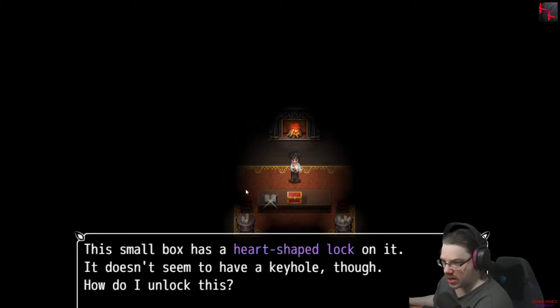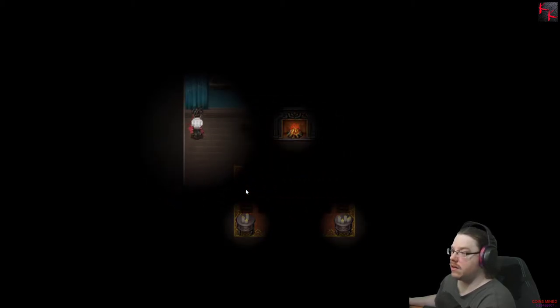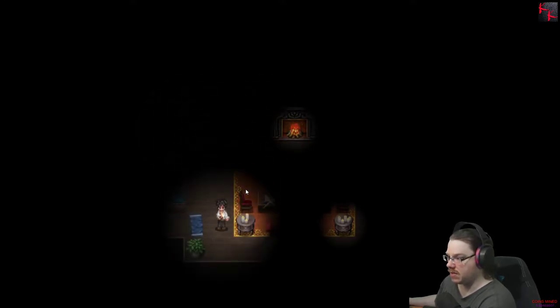Small box has a heart-shaped lock on it. It doesn't seem to have a keyhole, though. How do I unlock this? With your massive hot. Curtains have stiffened with age. Why can't I open them? I guess I can't interact with that.